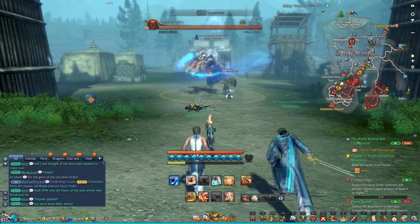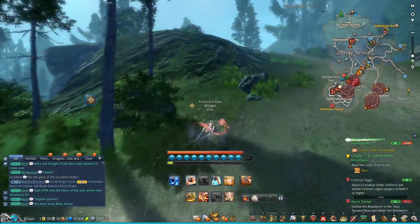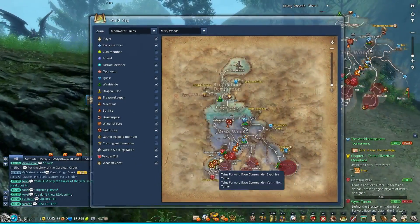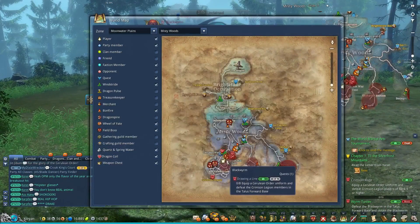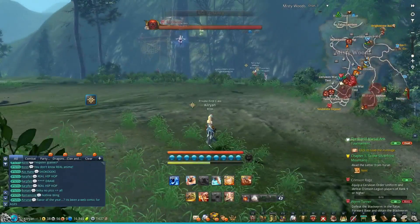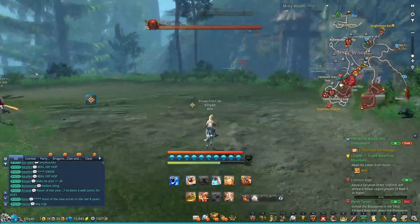Now I'm going to move on to the Black Ram, which actually fits in with faction PvP because it is literally right in between the two camps. You have the red side over here and the blue side right here, and then the Black Ram boss right in the middle. This big guy is the raid-oriented boss of the game.